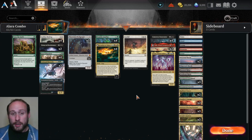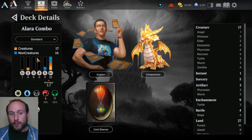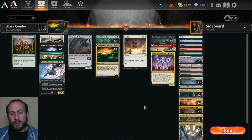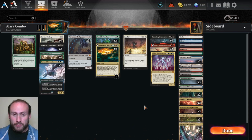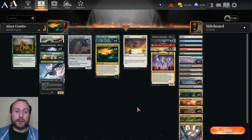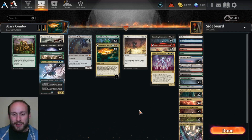We've got 27 lands in the deck — I did have 28 but brought it down to 27. Let's see how many games we win. We're just doing this for fun, to see the craziest combos we can get on turn 4 or 5. Hopefully that early, but if not, we'll see if we can survive against Mono Red and whatever else the matchmaker throws at us today.